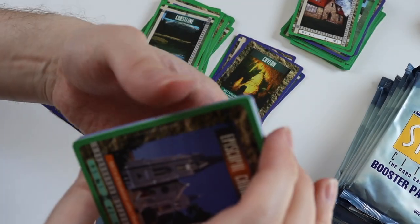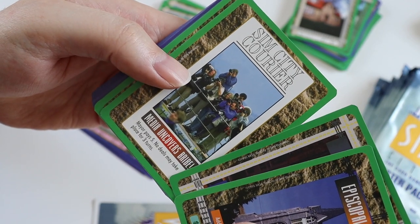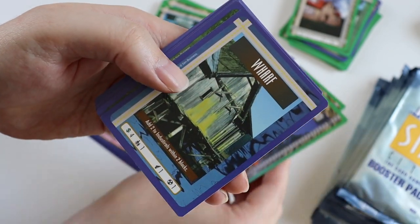Pack 5. We get Episcopal Church, Newspaper, Media Uncovers, Bribe, Historic Structure, Seaport — the rare card is Wharf.